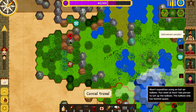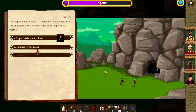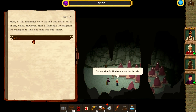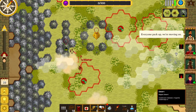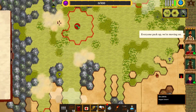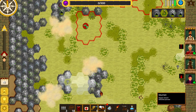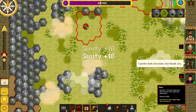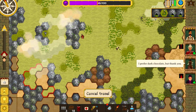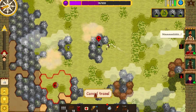My favorite part is trying out the different expedition leaders because they're really flavorful and cool. Their abilities are sometimes unique perks, but they also start with completely different inventories and crew setups. One guy starts with a soldier, a diplomat, a couple of flare guns, and some other stuff. Somebody else starts with more food and alcohol. They just play very differently from the get-go.